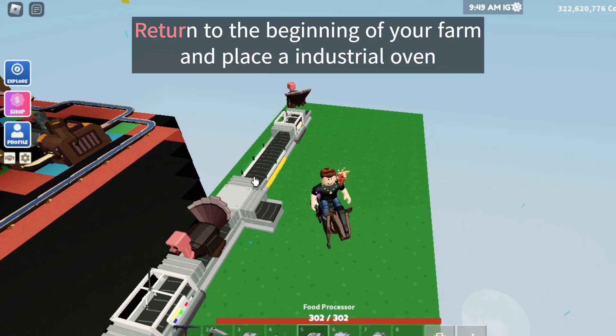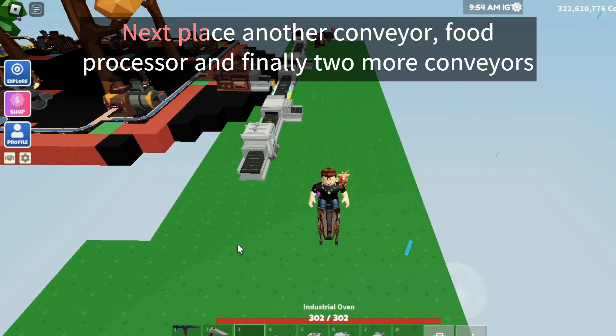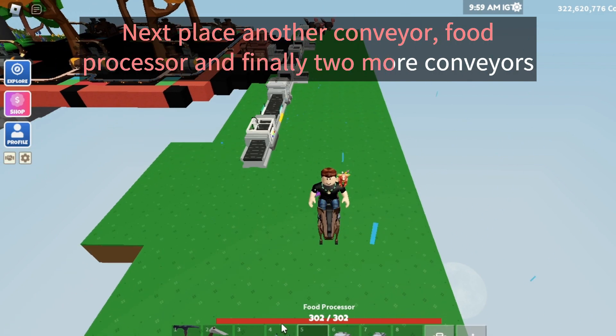Return to the beginning of your farm and place an industrial oven. Next place another conveyor, food processor, and finally two more conveyors.